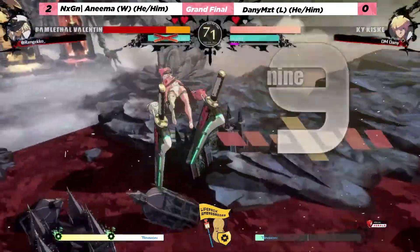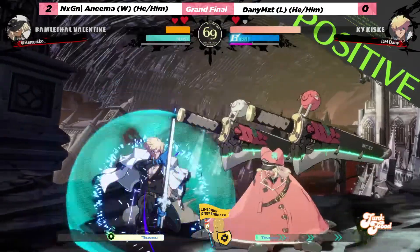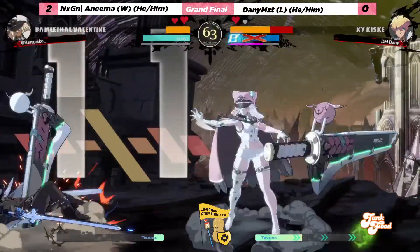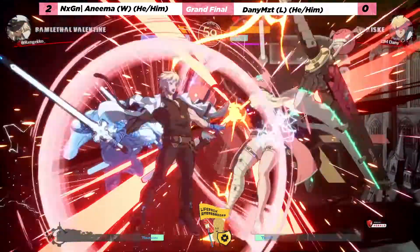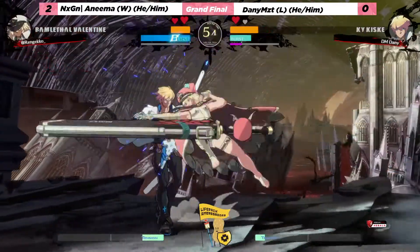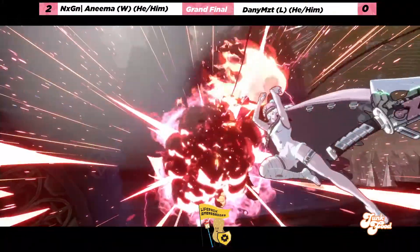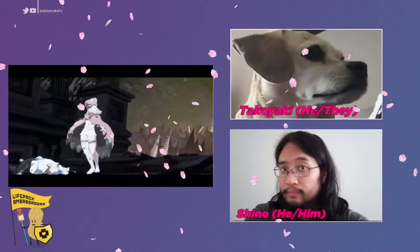Kind of get the wall break here but anima has full resources, so still a very scary situation. Being pushed into the corner, spending all that bar, sensing the jump and getting the air throw. Anima looking good — looks like danny was trying to bait a burst but anima was not having it, just holding on to it. And there it is — anima taking it 3-0 over danny.